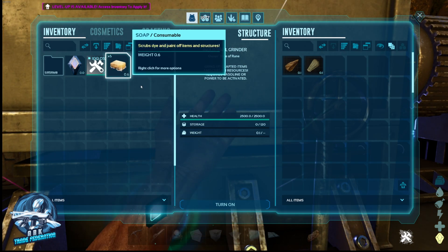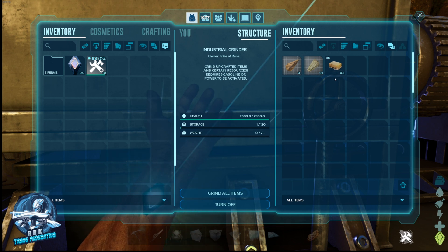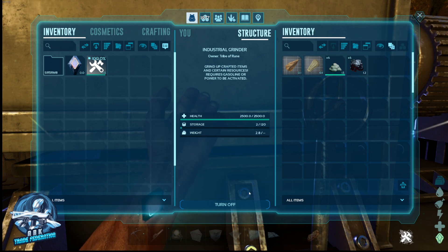We're going to take that soap and throw it in the industrial grinder. We'll turn it on. When you grind all items, the soap is going to give you back organic polymer — six poly and six oil.